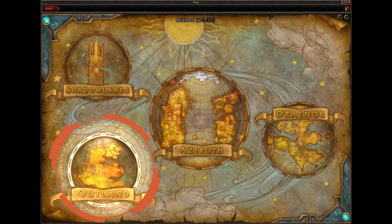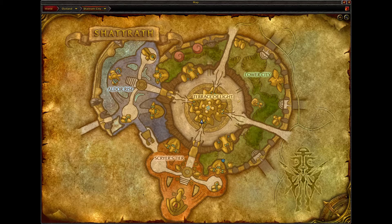To get started, we are heading to the Outlands. To get there, the easiest way is to go to Orgrimmar or Stormwind's portal room, and there will be a portal to Shattrath that will take you straight to the Outlands.